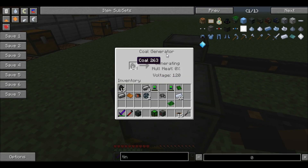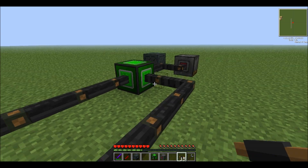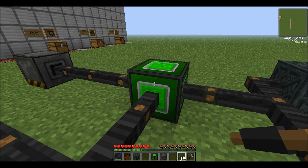In order to generate with the coal generator, you're going to put some coal in and it's going to start to generate heat first. So until it reaches 100% heat, it won't actually generate any power. But now that it's generating heat, it'll begin generating power for the system, and our basic energy cube is going to start charging with power.